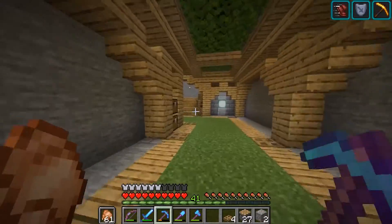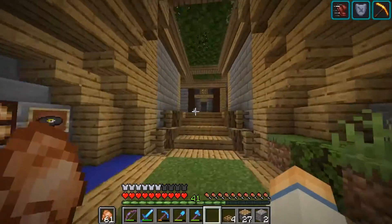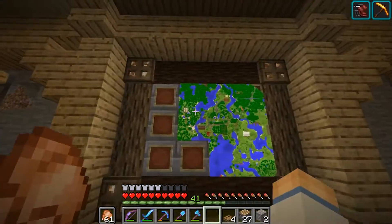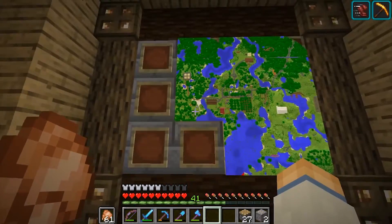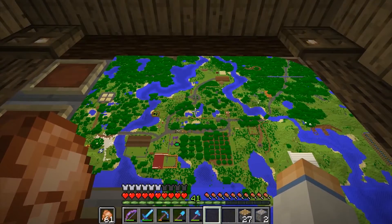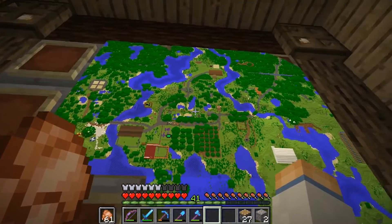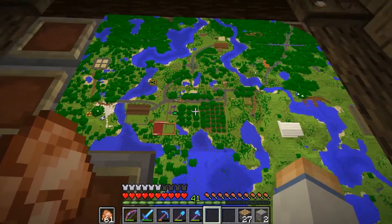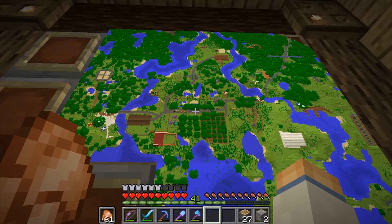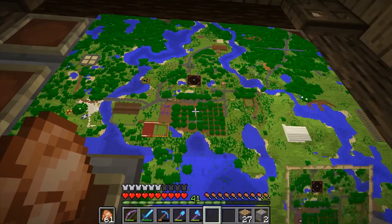I started the episode in front of the map wall. I don't want to make that the permanent map spot — I want to make an actual map room and put a better map somewhere else, but I'll leave this one here. I wanted to start here because I realized Big Ben hasn't been updated on the map yet. When I made this map, the little ponds were still around the area, so I thought it'd be cool to see a before and after of what it looks like without and with Big Ben built in.